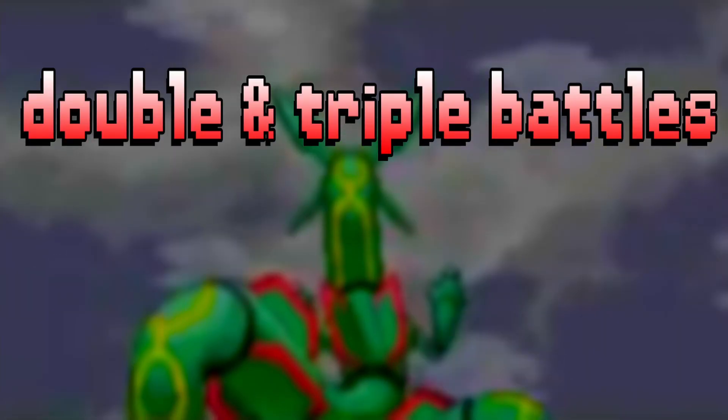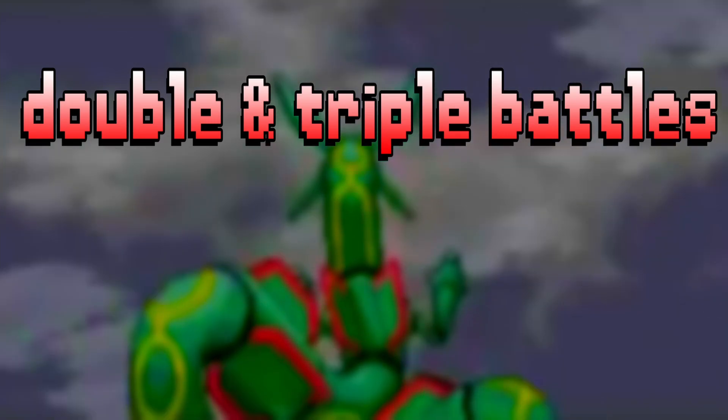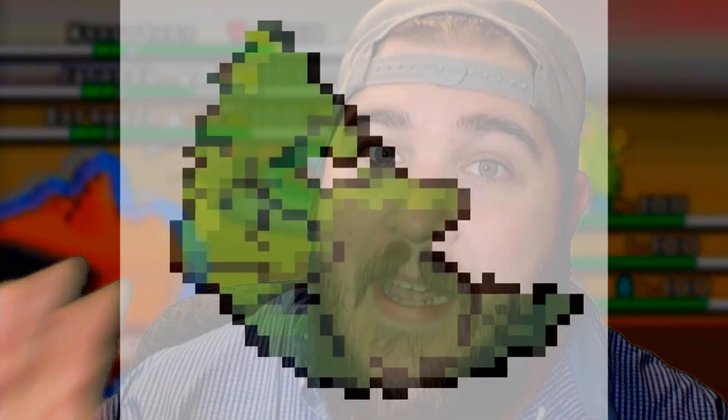Tip number one: double battles and triple battles. These things are deadly. Double and triple battles are really rough. What you want to do in a double battle is aim down one side of the field, left or right. Pick whatever Pokémon is the least threatening and leave them on the field.